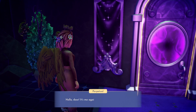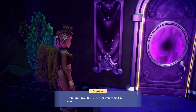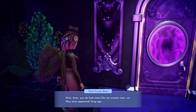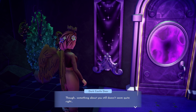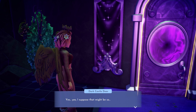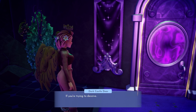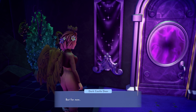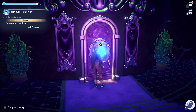Now if we talk to the door it should hopefully let us through without too much difficulty. It took some convincing but the door has finally agreed to let us through. You should now be able to enter to the next floor.